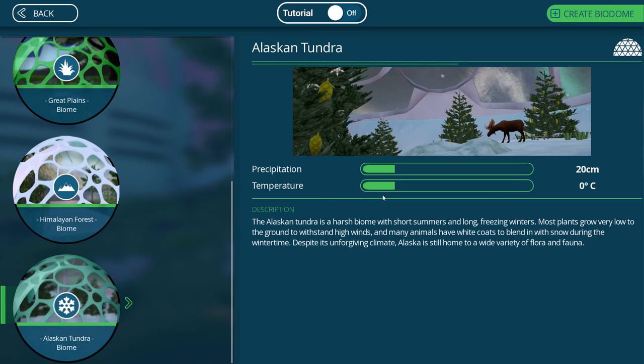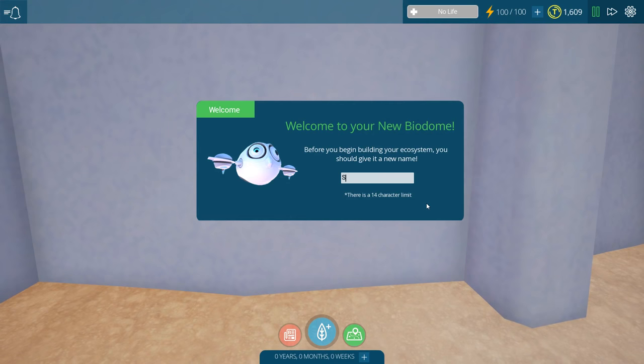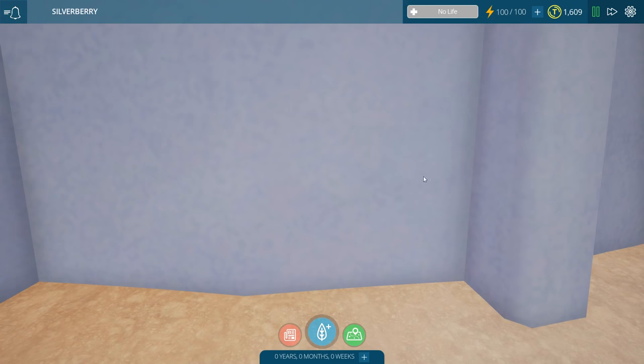Look at these pine cones! The Alaskan Tundra is a harsh biome with short summers and long freezing winters. Most plants grow very low to the ground to withstand high winds, and many animals have white coats to blend in with the snow during wintertime. Despite its unforgiving climate, Alaska is home to a wide variety of flora and fauna. So let's go ahead and create our biodome — we're going to name it Silverberry!